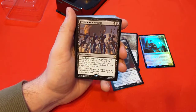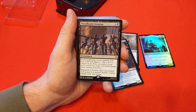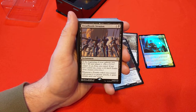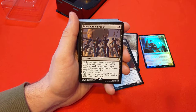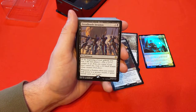Dreadhorde Invasion — beginning of your upkeep, you lose 1 life and you amass 1. Whenever a zombie token you control with power 6 or greater attacks, it gains lifelink. Amass is a pretty cool ability — this is giving me reminders of Bitter Blossom, but instead of faeries you're getting zombie tokens and a lifelink mechanic towards the end game. I appreciate this card quite a bit.